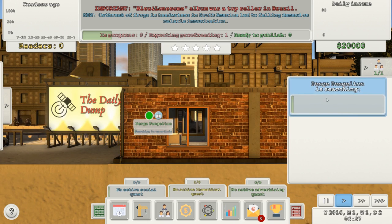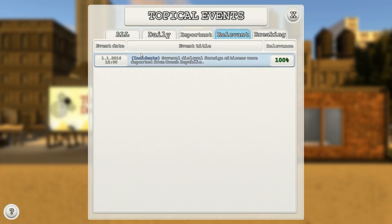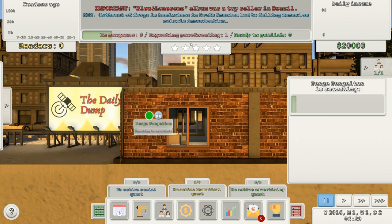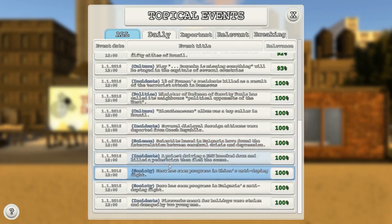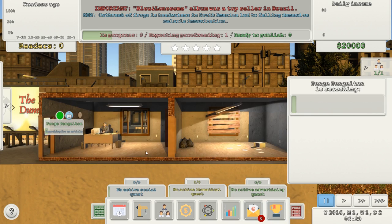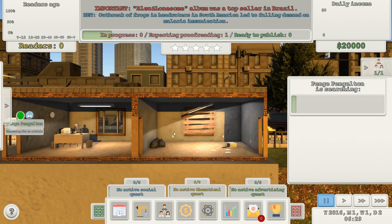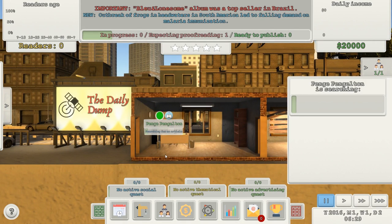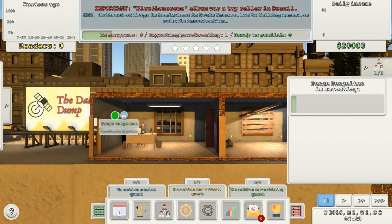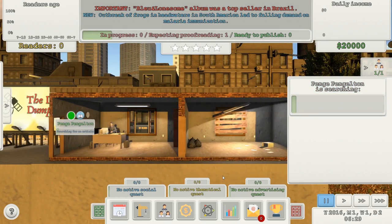Writer, photographer, proofreader, post proofreader — is that what I need to do now? Penge Penderton is searching — oh no, that's looking for someone for a job. I don't want to do that. How do I proofread the thing I just wrote? Let me see if I can figure out how to proofread because I don't know how. I click 'expecting proofreading' and it takes me to other stories. I don't know how to proofread it — I might need another person.